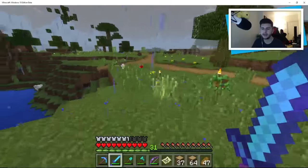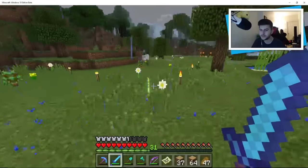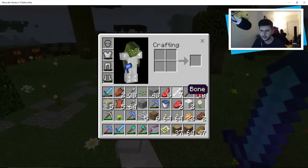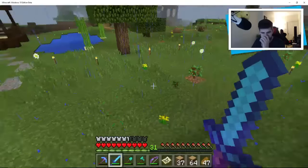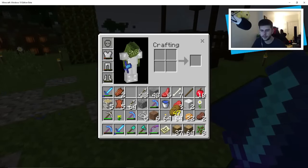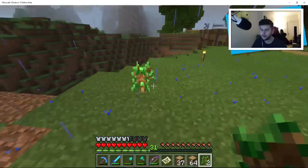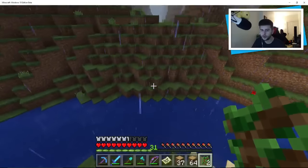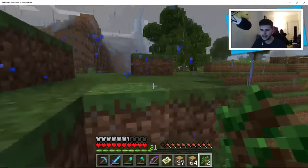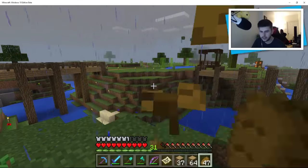Now I need ores — we're gonna have to spend a little bit of time doing some mining. I wouldn't mind finding a dungeon too. We've got some extra saplings. I've got 31 levels. I would rather waste my iron armor and then do diamond armor — probably the best thing. Let's eat some bread and go.